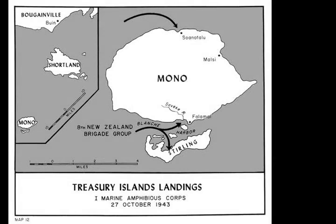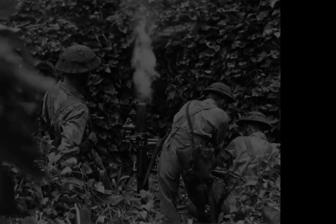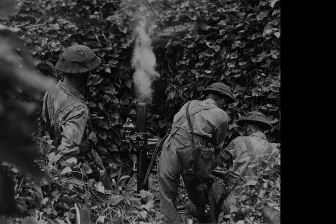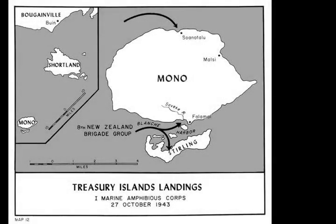A total of 3,795 men landed in the assault wave, with the remainder of the Allied force landing in four waves during the following 20 days, to reach a total of 6,574 men. The operation was the first amphibious assault launched by New Zealand troops since the Gallipoli campaign in 1915. It was the second combat operation undertaken by the New Zealanders in the Pacific, following the land battle of Vela Lavella, which had taken place the previous month.